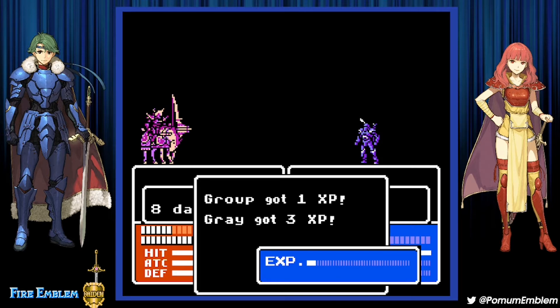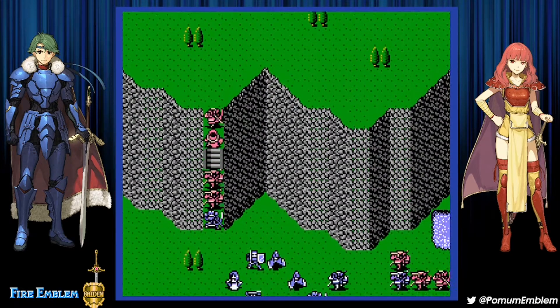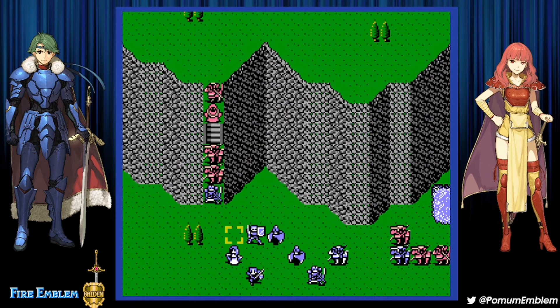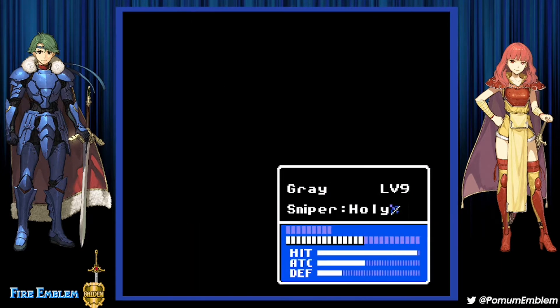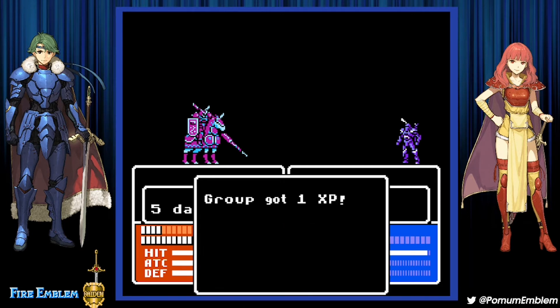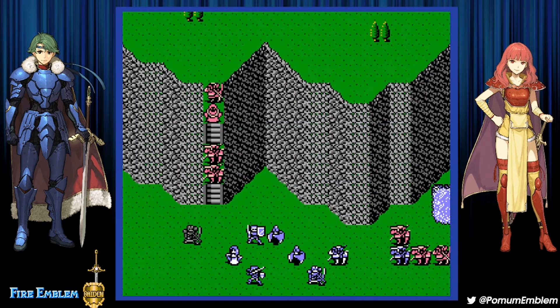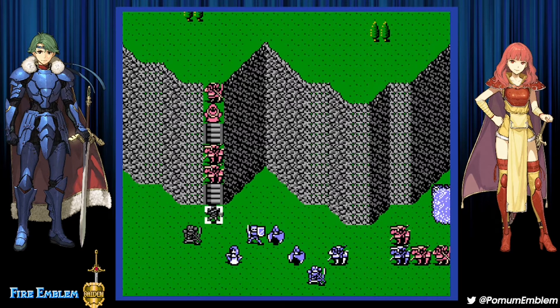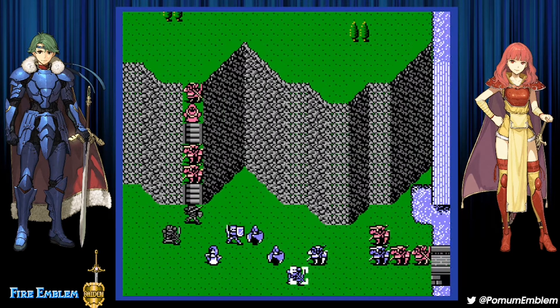Gray survives and doesn't get doubled — I wasn't expecting that. He has 5 movement and can just reach there. Let's do it — 5 damage, free, because I'm only going to get attacked by the archer anyway, and it blocks the way. I could fight but I'm going to end it there because I want to use my sword, not my bow. I know which one is better.